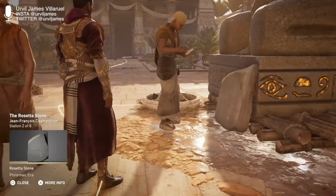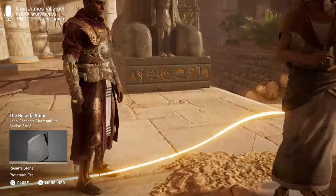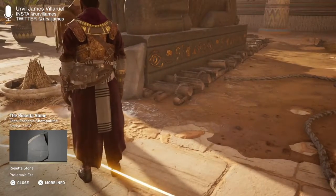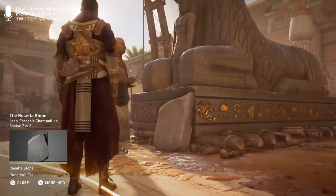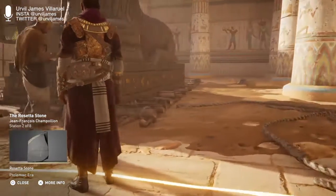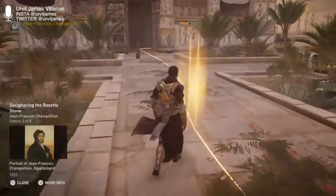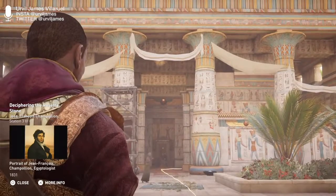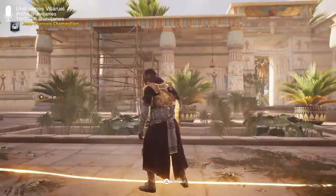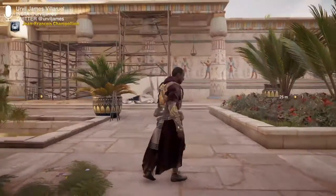The Rosetta Stone was found in 1799 by Bouchard, a soldier in Napoleon's army. The stele dates from 196 BCE, written in ancient Egyptian and Greek with three scripts: hieroglyphics, demotic, and Greek alphabet. Following the defeat of Napoleon Bonaparte in 1801, the English took possession of the stone. It has been at the British Museum since 1802 and remains the most visited object of the museum to date. It's like a thing that allows you to cross-reference meaning. The first translation was of the Greek section only, in 1803, detailing a decree of Pharaoh Ptolemy V. It was fully translated 20 years later by Jean-François Champollion, who was working with a facsimile.